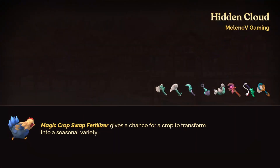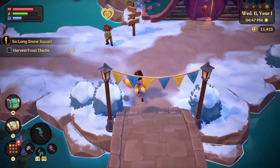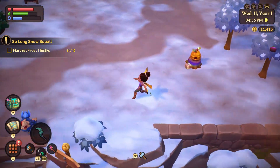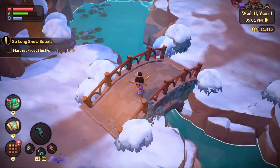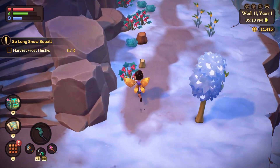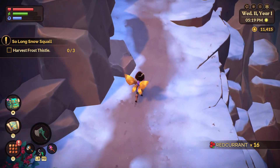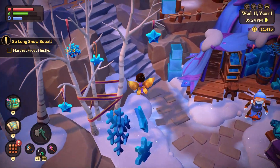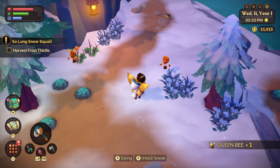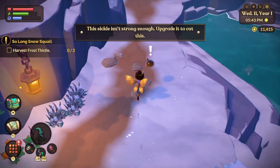We're going to need more essence for it. I don't know if we can just find sport essence randomly in the fey realm, or if we need to actually go into the ruins to get it. Before we do that, we're just going to go try to see the blizzard — it's just gone now. Up to the frozen plateau. It is nice and warm up here now — look at that. We need to find these frost pistils, but the sickle isn't strong enough, so we'll need an upgraded sickle.